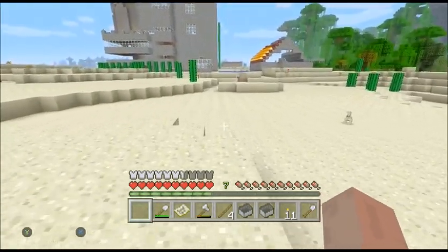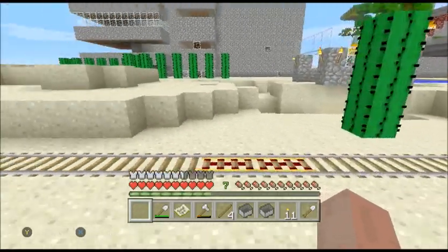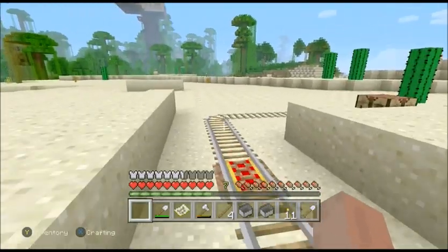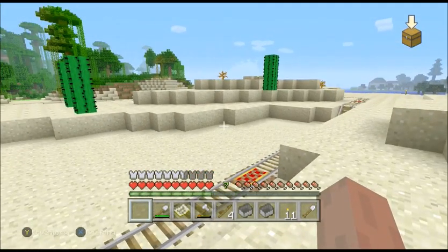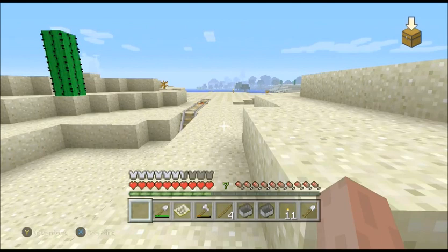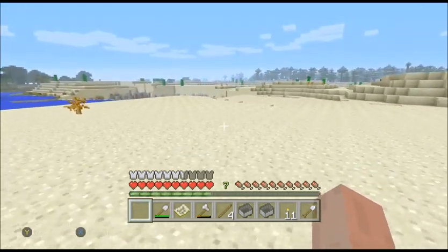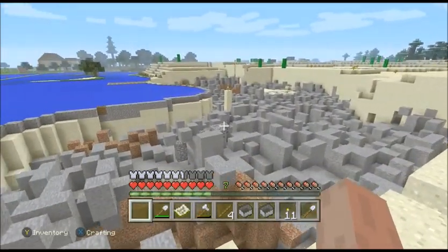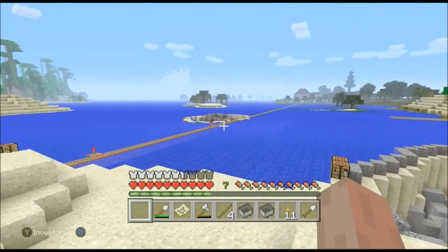We also built a minecart system to quick-travel between all our houses, because there's a good three or four of us who regularly played on this map and we all have our own achievements. Instead of taking the railroad I'm going to walk it because there are certain things I want to show off. One of them is a pyramid I built that I don't think is visible from here. The outer shell is made of sandstone stairs, so I've had to mine parts of the desert away — whole islands of sand — just to get this thing going.